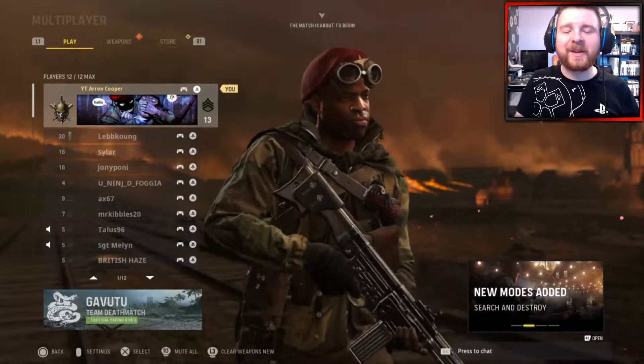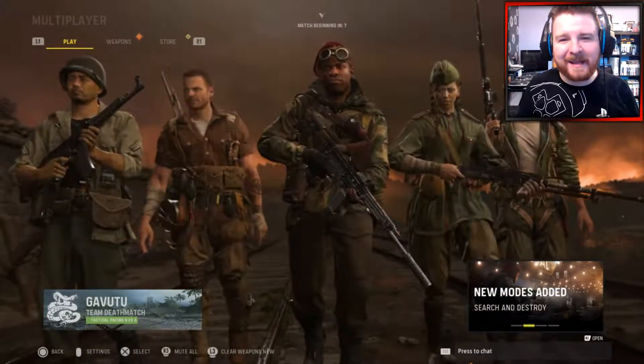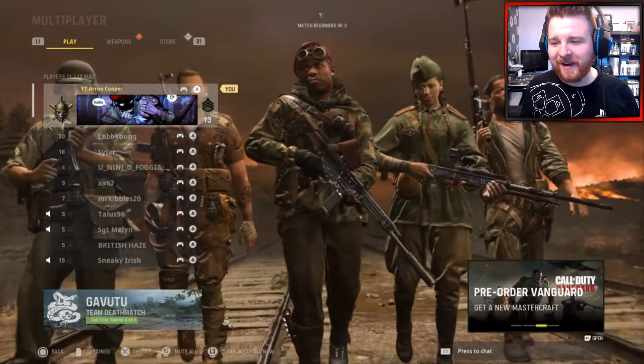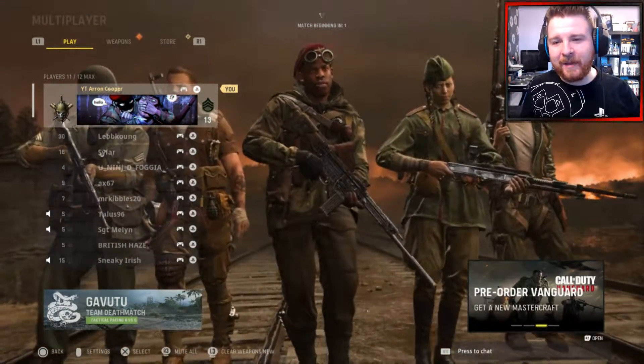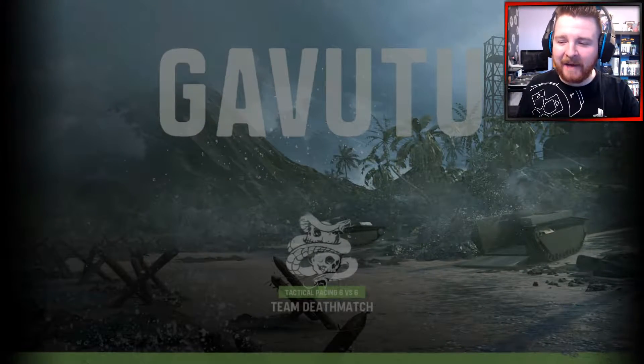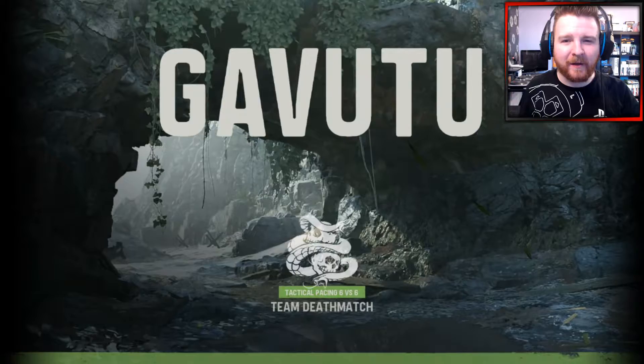Hello guys and welcome back to Call of Duty Vanguard Multiplayer Beta. Today we're diving back into it with another weapon to try and showcase some good gameplay. We're going to be using an LMG known as the DP-27. I've only used this weapon a little bit throughout the beta so far.